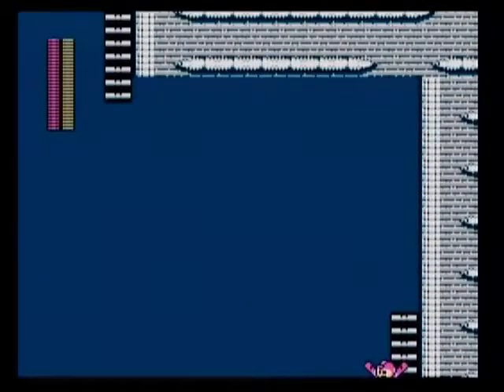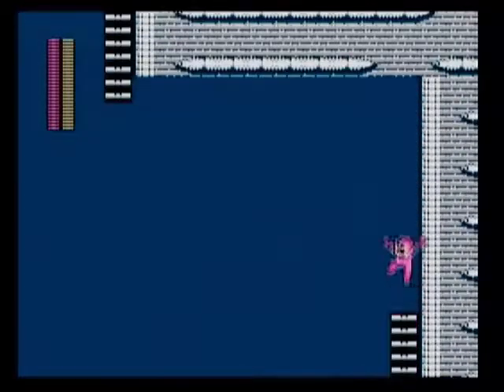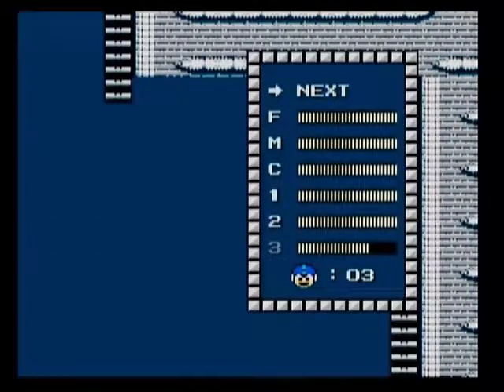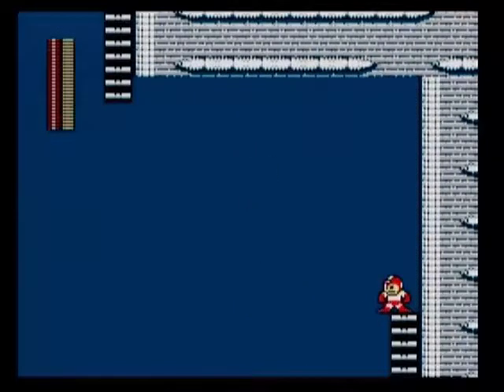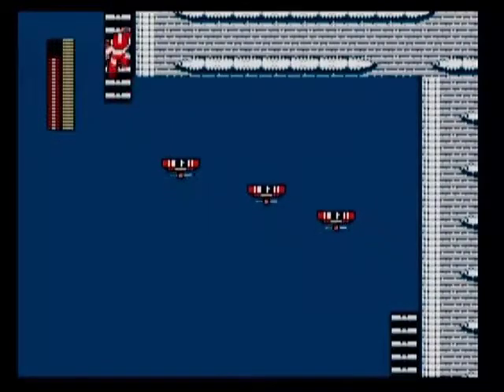Now we are at this part and I accidentally jumped slightly too far to the left. This room is a bit tricky because you can't just use Item 1 and then use Item 2. Once you use Item 1, you cannot go back to your inventory screen anymore unless all Item 1 platforms disappear. So you can really only use one of those items at a time. I'm going to use Item 1 — use it three times like that, quickly jump, and there we go.